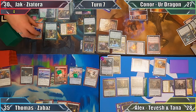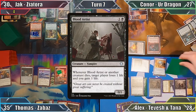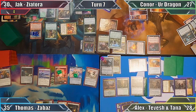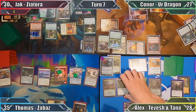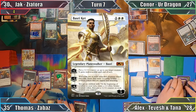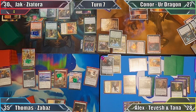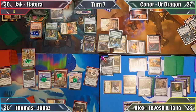I cast Blood Artist, putting another counter on Hamletback Goliath, and move to my end step where Guillaume creates two food tokens. I discard down to seven before ending my turn. Thomas starts his turn by casting Basri Quet, a Planeswalker I had completely forgot even existed. Thomas activates his plus one ability, putting a counter on Arcbound Javelineer, and passes to Jack.